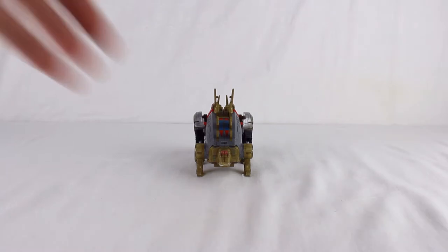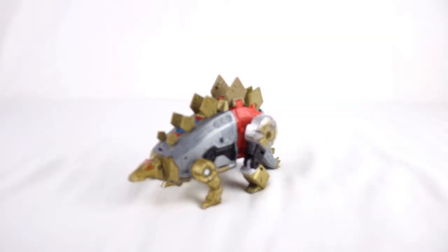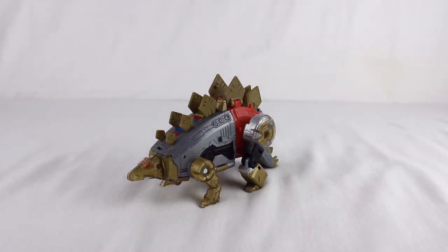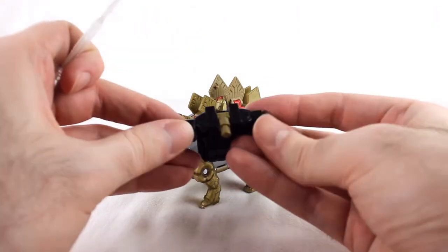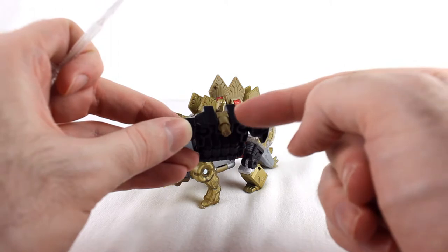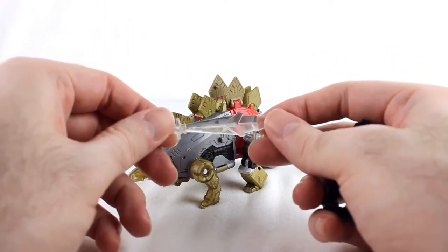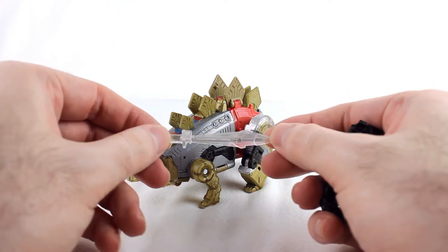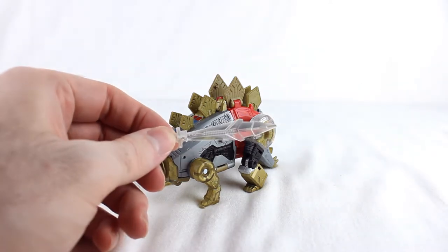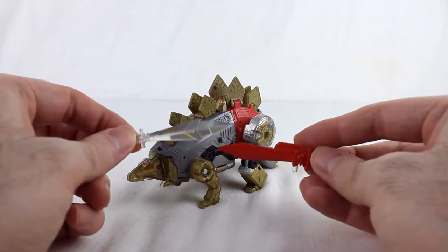Snarl also comes with a sword and his Prime Armor. His Prime Armor is only slightly different from the rest of them because of this gold peg — because of the molding, his peg is molded in gold and not black. For whatever reason, his sword is completely transparent. I suspect it was supposed to be painted red like Swoop's, but they forgot to paint it, because every single one of them is like this. This is not just a one-off problem.